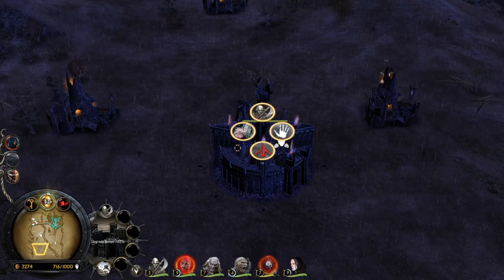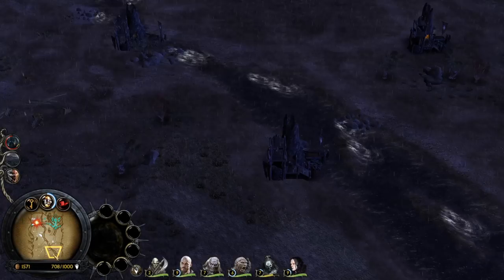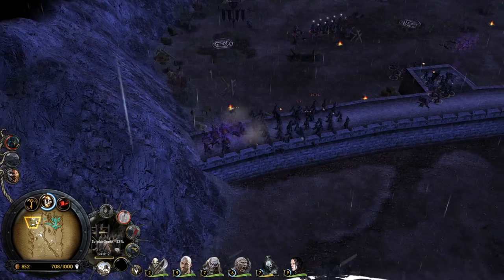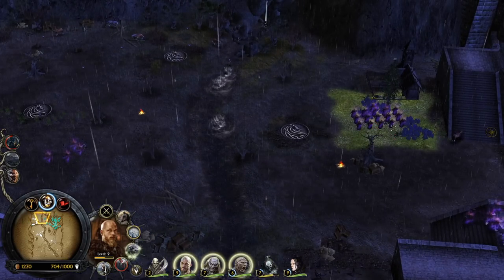Warmtongue is back on the menu boys — he's level 9! I'm also not watching all my heroes as much as I should because we have so much money we can lose them and still revive them. Let's go for the heavy armor, and then we can go for the forge blades — crossbowmen also get the chance to purchase fire arrow upgrades.